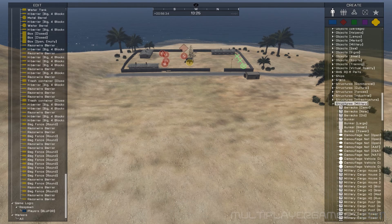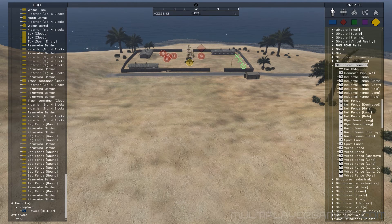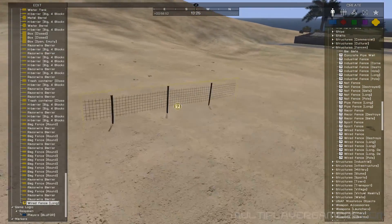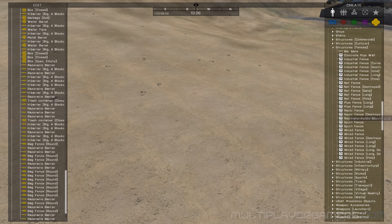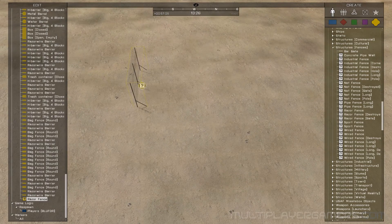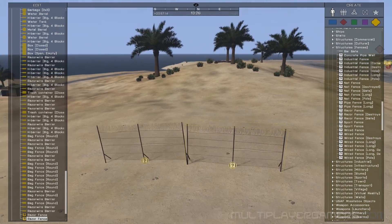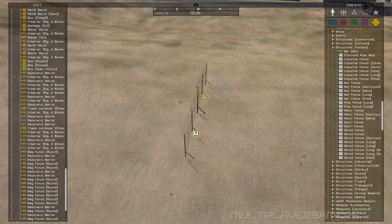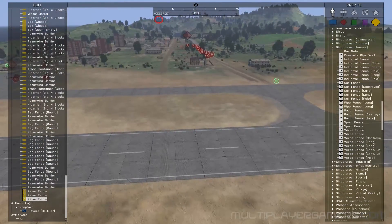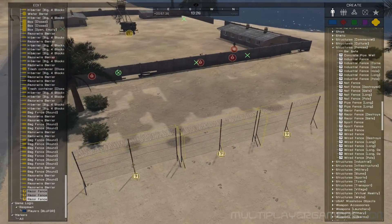Let's do military structures — fences. That's actually what I wanted. That one is too short; I want a nice tall one. There we go, that's what I wanted. We need a semi-flat area for this — it's not really flat enough here. If I put it over here instead — that's a lot better.